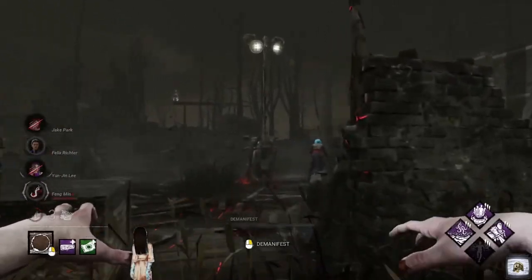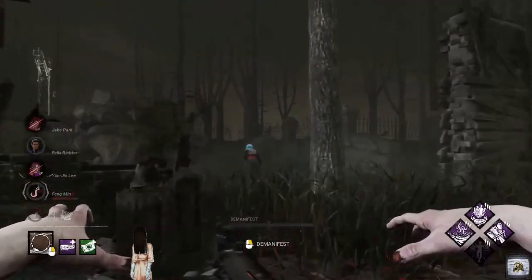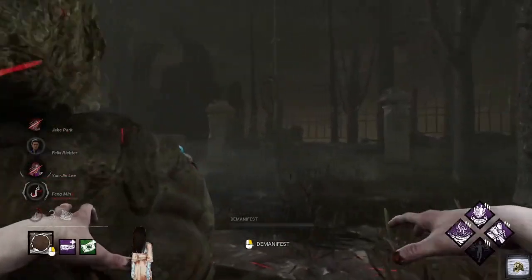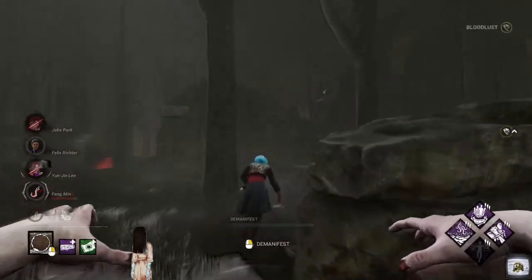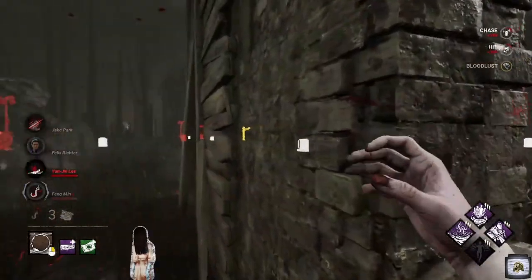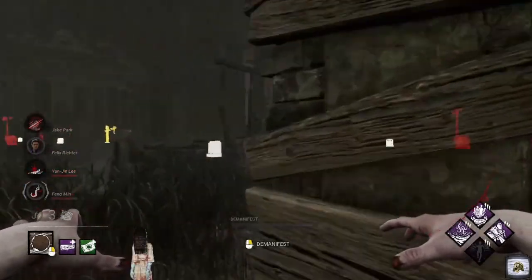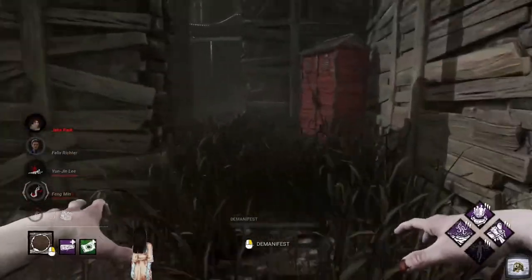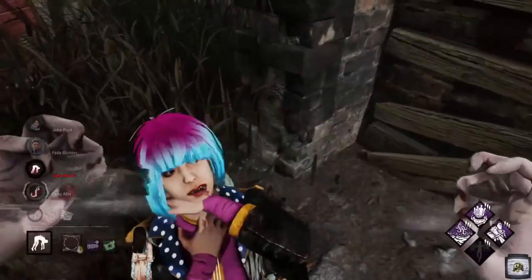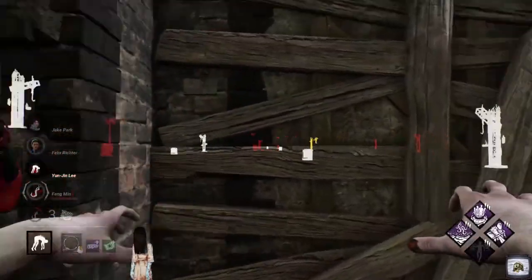We're at three gens. That's okay — not everything's lost. We'll stay in pursuit with Yunjin and try to get this hook. The good thing with Barbecue & Chili and Floods of Rage is they complement each other quite well. When we hook within range, we get the auras. When they unhook within range, we get auras again. That is one of the awesome things about this build.